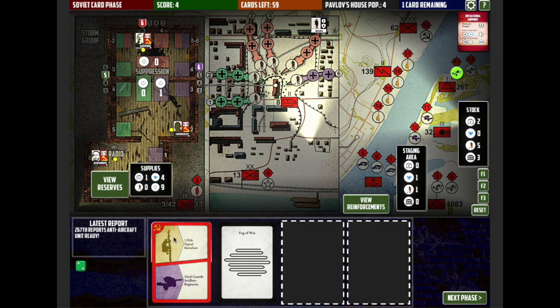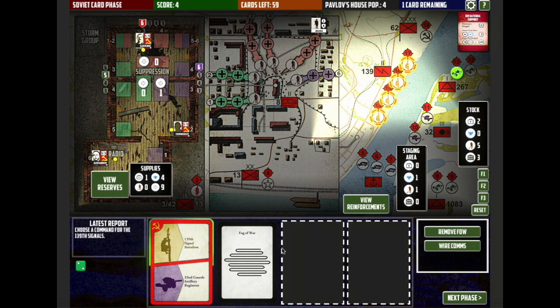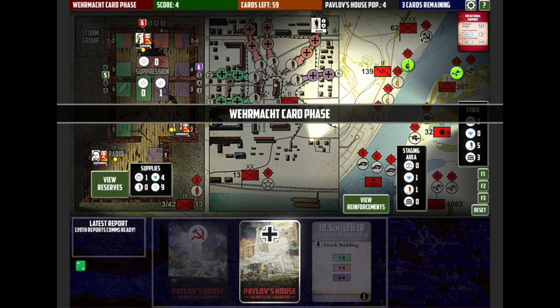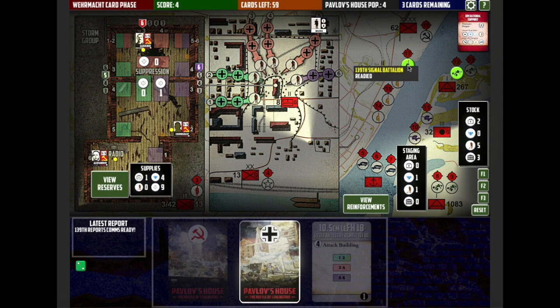What we're going to do — I still have this operational support option, so I'm going to take that now with the 62nd Army Command Post. I'll use the operational support and complete the action — I'll add three points to my score. The score's back up to four again. The score went down one because of the Wehrmacht unit on the board. We'll set some anti-aircraft up to defend against the bombing that I'm pretty sure is coming in the next Wehrmacht card phase.